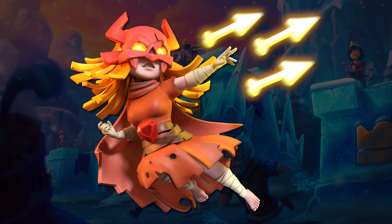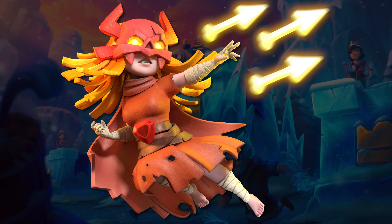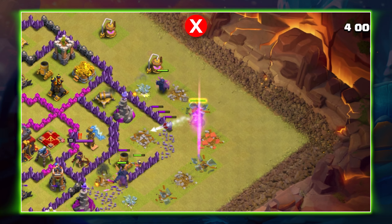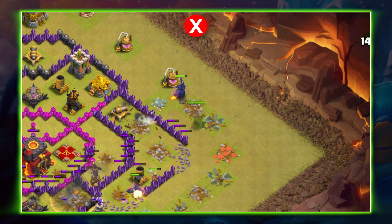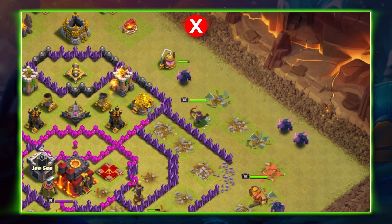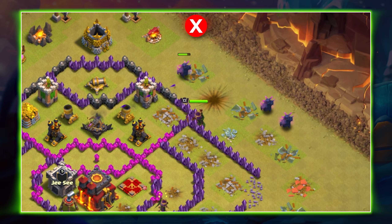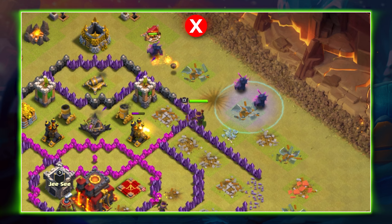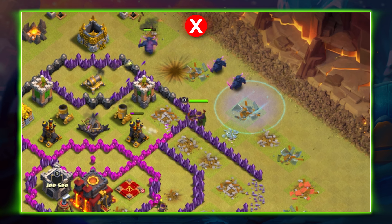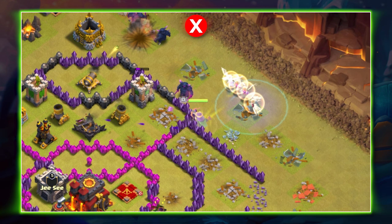The next hero is the queen. The queen is the center of many attack strategies, so it is very important to master this hero. The most common mistake I see with the queen is how people funnel her — or the lack of a funnel. The queen has pretty far-ranging shots, meaning she will likely shoot buildings over the base's walls, in turn making her next target inside the base farther away, making her more likely to seek out a building outside the walls.